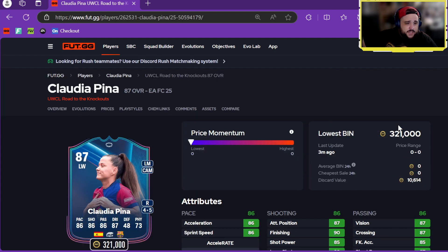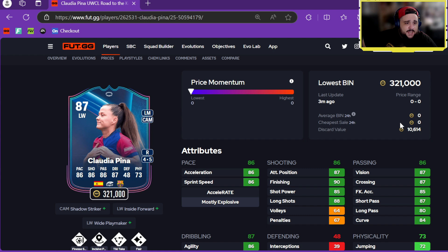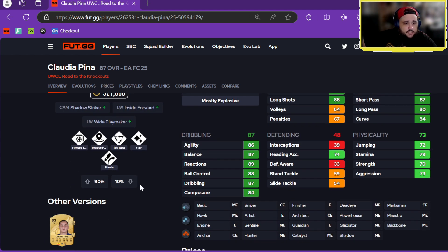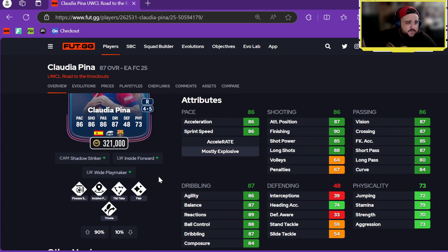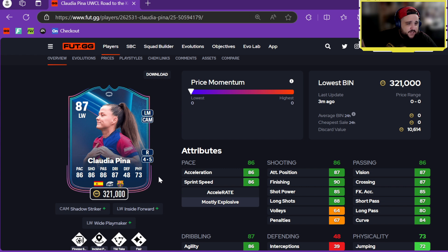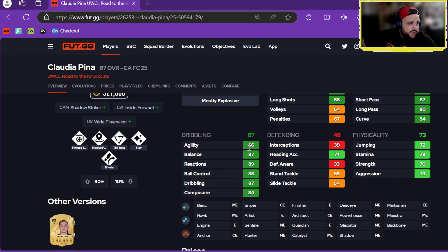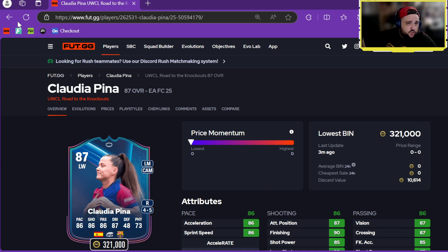I've got Claudia Pina — 321k, left wing, left mid, CAM, four-star, five-star. CAM Shadow Striker, Left Wing Inside Forward, and Left Wing Wide Playmaker plus roles with Finesse, Incisive, Tiki-Taka, Flare, and Traveller. Very good pace, she's more of a CAM really — shooting decent, passing good, dribbling great, nice physicals — great card.